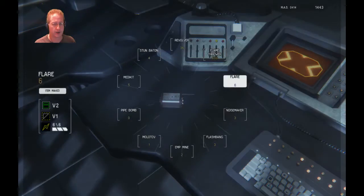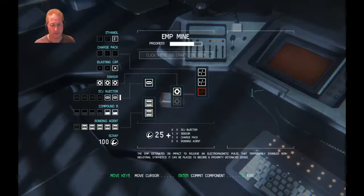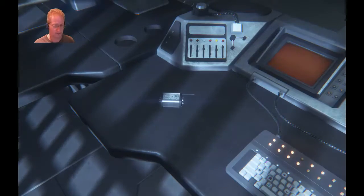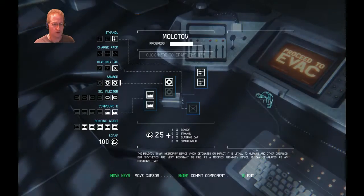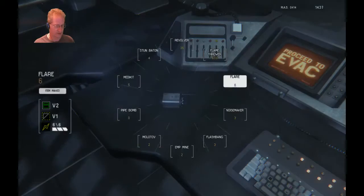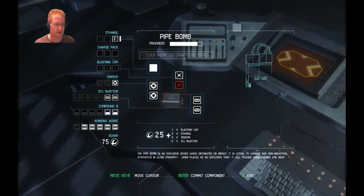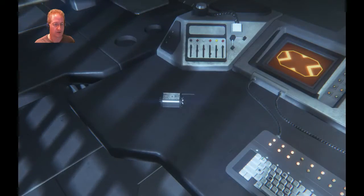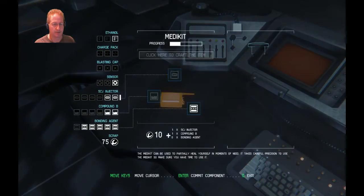Sensor — I can't use a sensor. EMP mine, alright. Pop that, then I can go back and use a sensor. Molotov cocktail. What else can we make? Starting to look at the pipe bomb — I'm missing one item for the pipe bomb, that's fine. I can make a med kit. Let's do it.